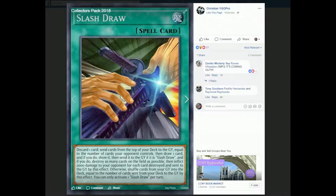Slash Draw definitely brought a lot of ruckus when it was first revealed. You discard one card, send cards from the top of your deck to the graveyard equal to the number of cards your opponent controls, then draw one card. And if you do, show it — and if it is Slash Draw, send it to your graveyard and destroy as many cards on the field as possible, then inflict 2,000 damage to your opponent for each card destroyed and sent to the graveyard by this effect. Otherwise, shuffle cards from your graveyard back to the deck equal to the number of cards sent from your deck by this effect. You can only activate one Slash Draw per turn. So you discard a card, you mill from the top of your deck equal to the number of cards your opponent controls. If your opponent controls no cards, you just discard one, draw one.